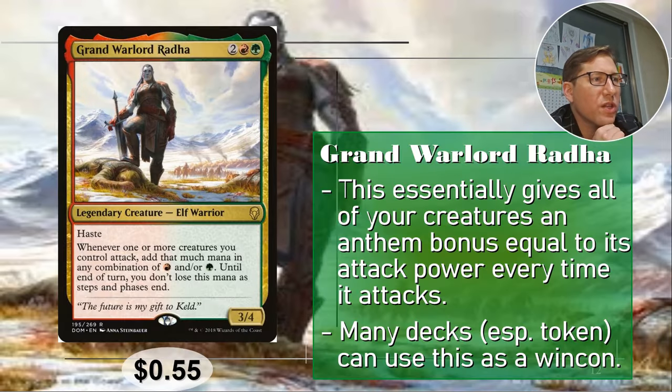Number three: Grand Warlord Radha. Two red green — a 3/4 with haste, not bad. Whenever one or more creatures you control attack, add that much mana in any combination of red or green until end of turn, and you don't lose this mana as steps and phases end. So it makes mana equal to the number of things attacking, and you keep that mana through combat into your main phase. 55 cents.